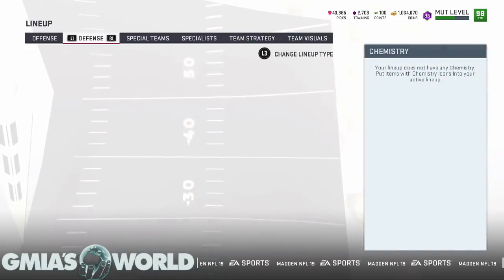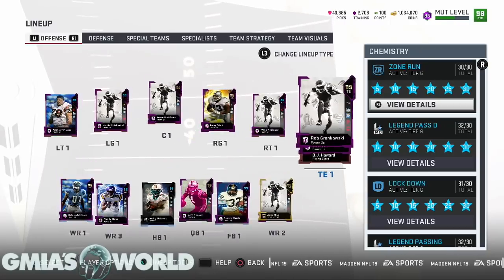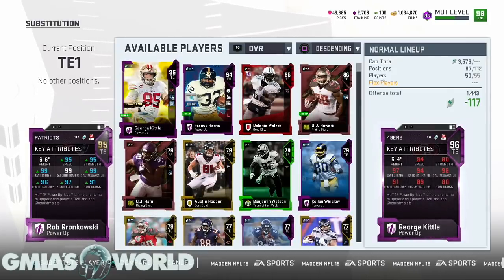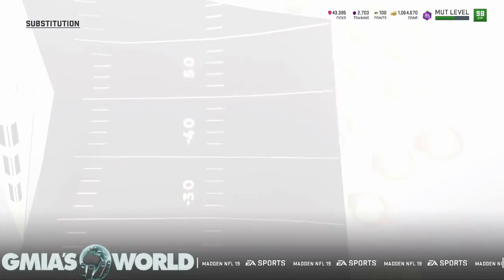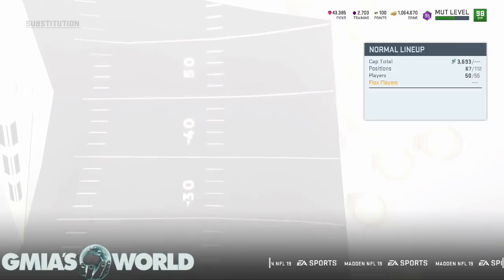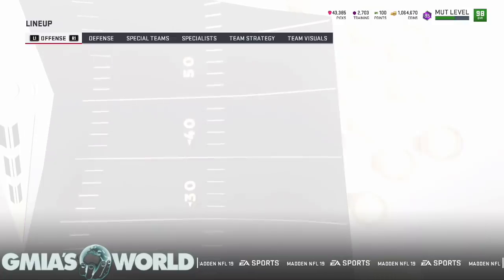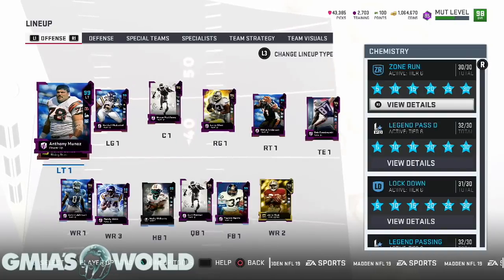Offensively, with the way the O-line plays, it's going to be impactful. Gronkowski being a 99 — is there a chance that I might rage-sell Gronk? He misses so many blocks, it's highly possible. Every now and again he'll go up and get a crazy ball, but he's not doing it on a consistent basis where I'm like, yo, he's untouchable. I'm going to have to get rid of that guy. Ever since I took the secure pass blocker off of Anthony Muniz, he's actually been a lot better.